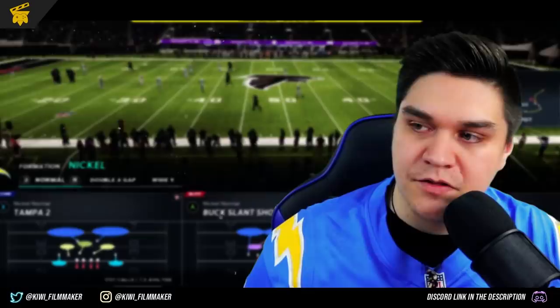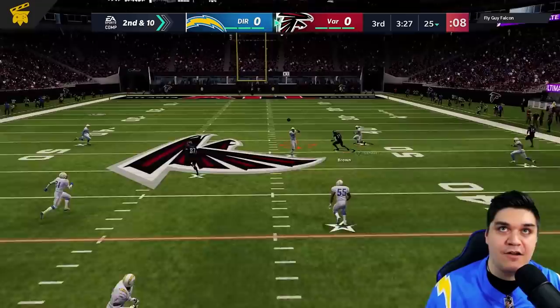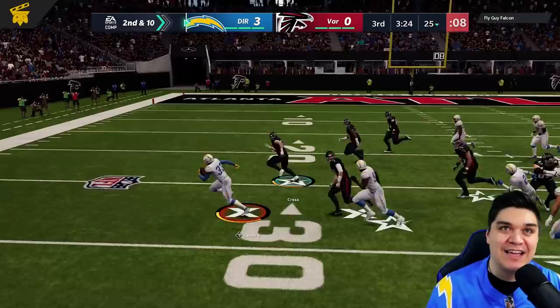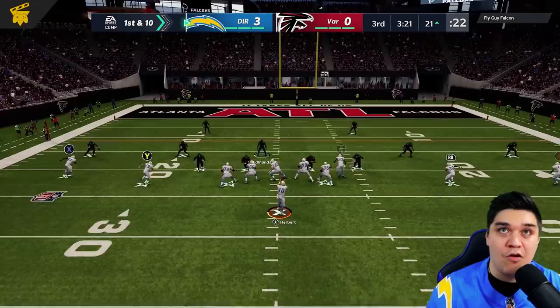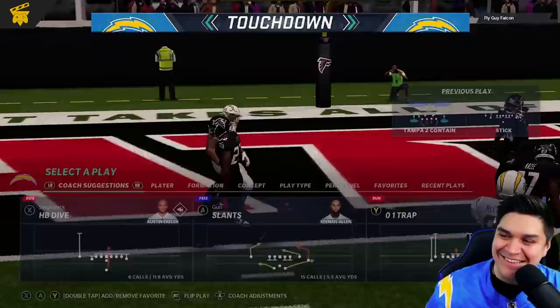Second and 10 — he's going to go to 87. That's going to be a pick by Derwin James, and that's not even the 97 Derwin James — that's the 90 overall. Let's go ahead and go down, see if we can get Justin Herbert a touchdown in this first gameplay. Let's just go ahead and pick a random play. I want to test his throw on the run, but it's a wide open Darren Waller.